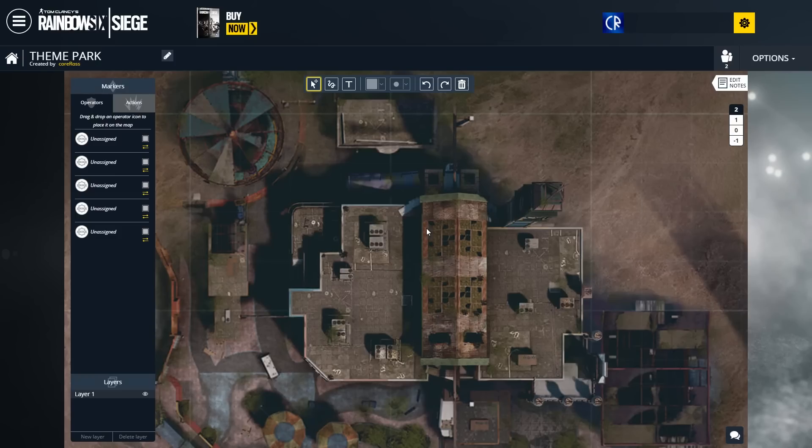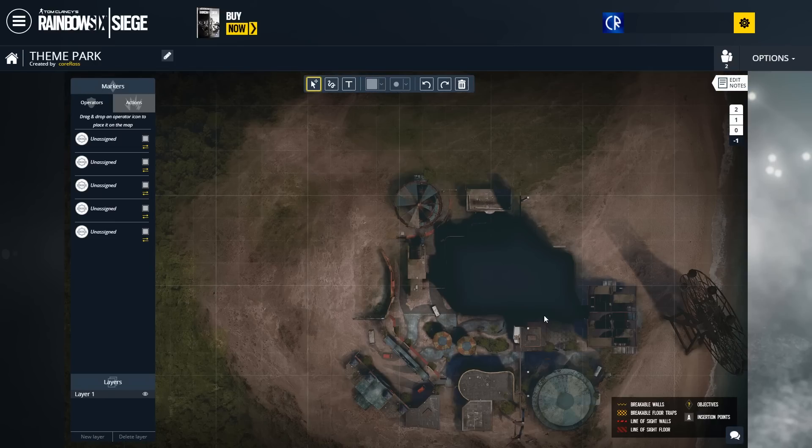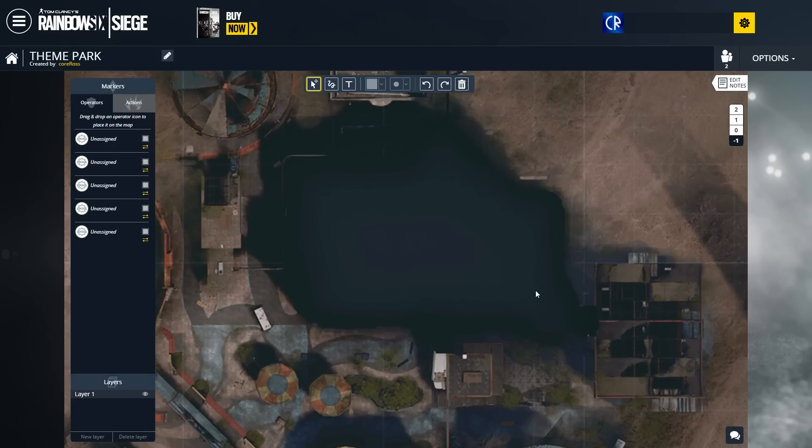Maybe not here, and maybe not up here. But it would make sense to be able to get up to these big holes and be able to rappel down into that central area — so that might be a thing. It's very possible. There is a minus one floor, but it's completely blacked out — there's nothing there.